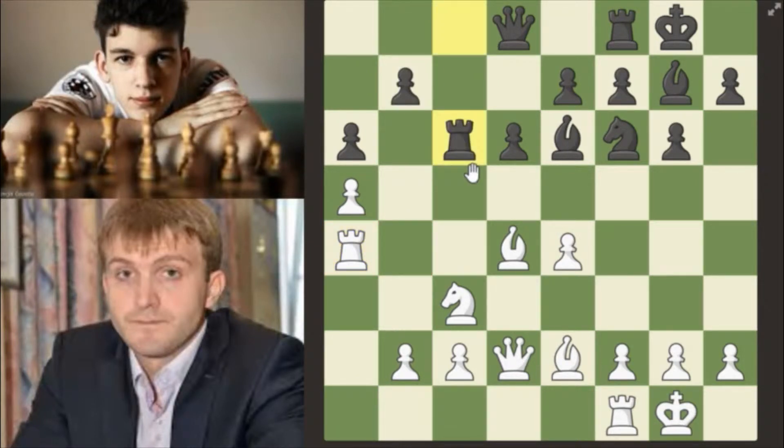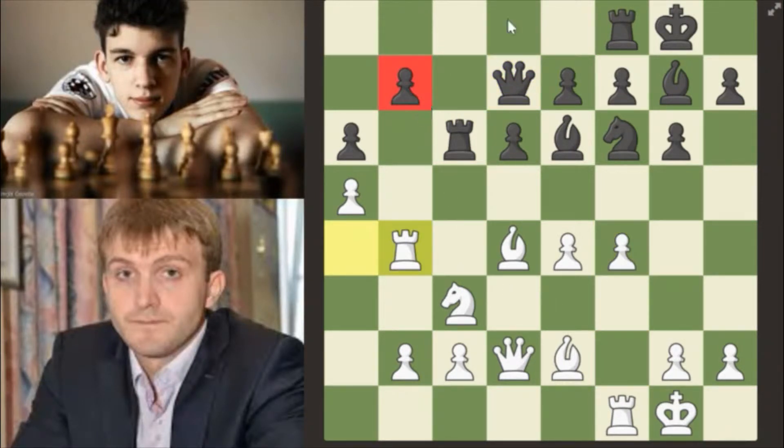Rook c6, preparing for a rook lift in the future after something like queen to d7. Then f4, queen d7, rook d4 — attacking this pawn. And now rook cfc8.